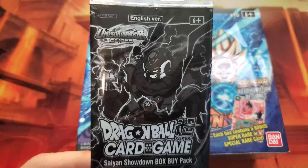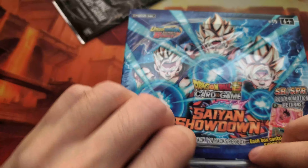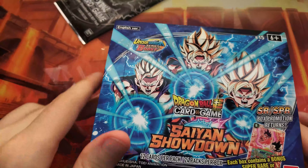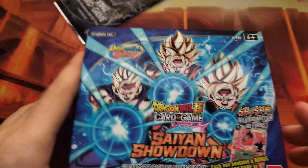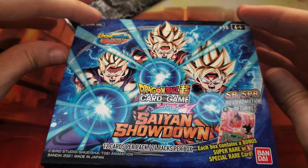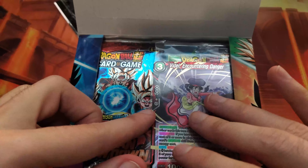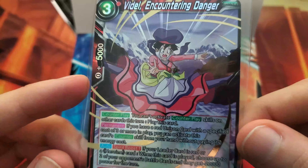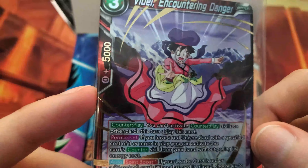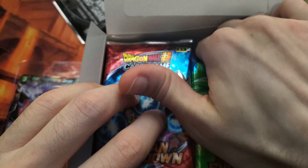There are three different options in these. For the first one we opened, we got Finn, so we're hoping to not see Finn again. Let's go ahead and open up our box. We can actually see — do we get a special rare for a box topper? I don't think I've ever gotten a special rare for a box topper. We have Videl — it is a regular super rare. Videl freaking out from the Broly Second Coming movie. So still no special rares for the box topper.